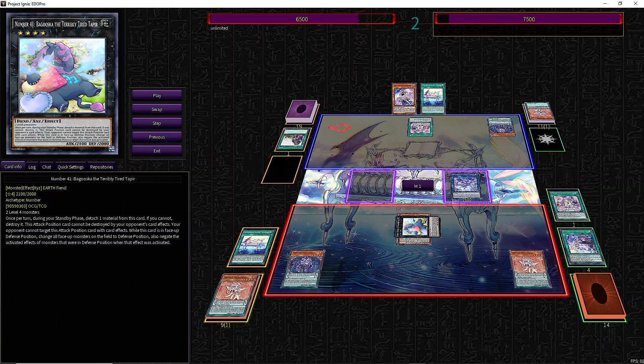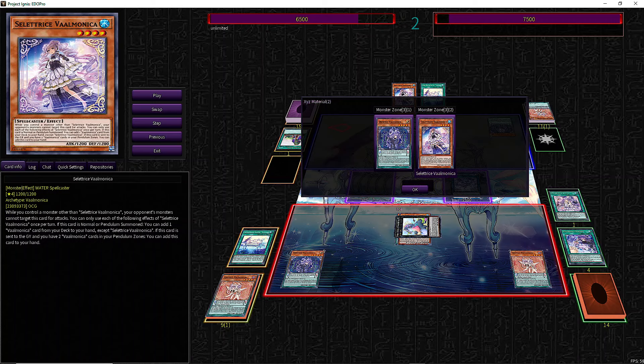In our next turn, we can send Celetris with Baguska's detach and use our own effect to add back for follow-up. Because Celetris goes to the graveyard with 2 scales on the field, her effect triggers.